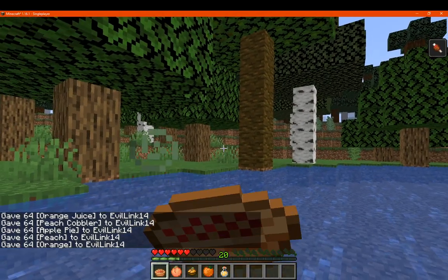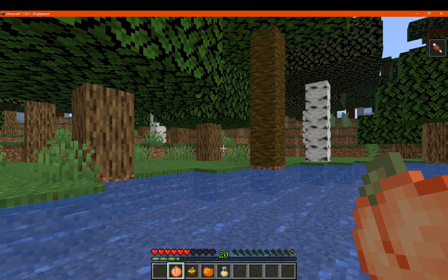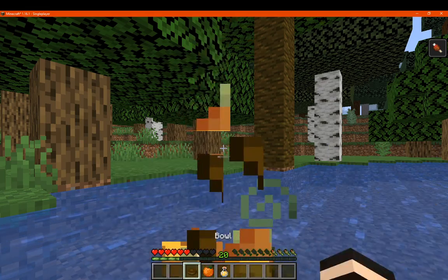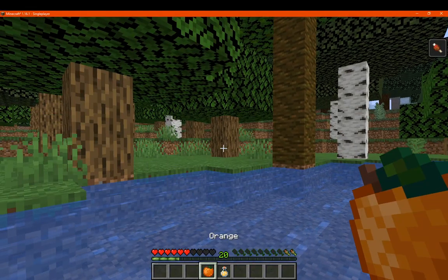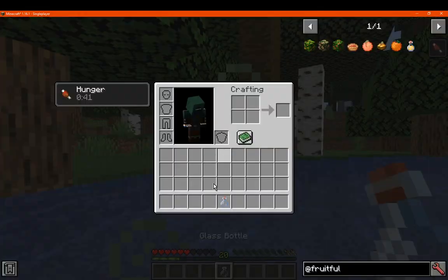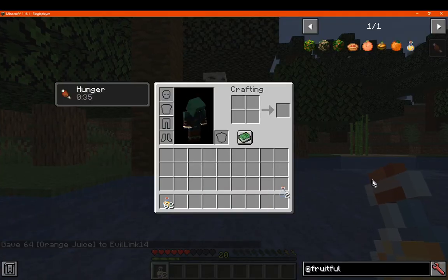Apple pie gives us four and a half hunger. Peach gives us one and a half. Peach cobbler gives us four. Orange gives us two. And orange juice will give us one and a half, and obviously you can drink it quite quickly in comparison to the others.